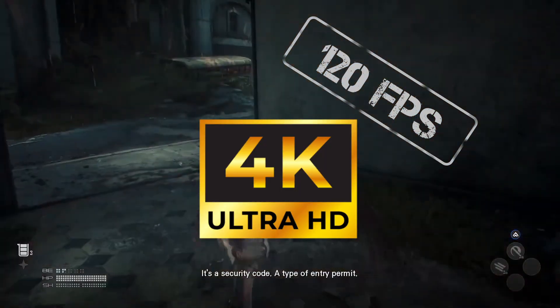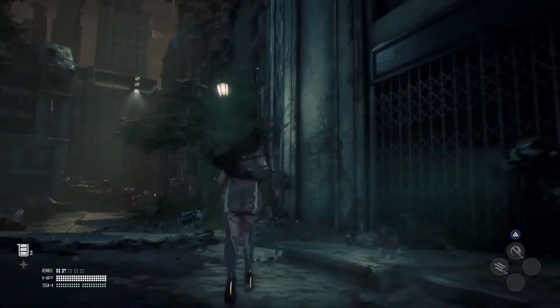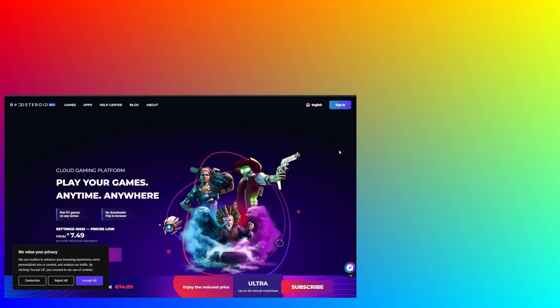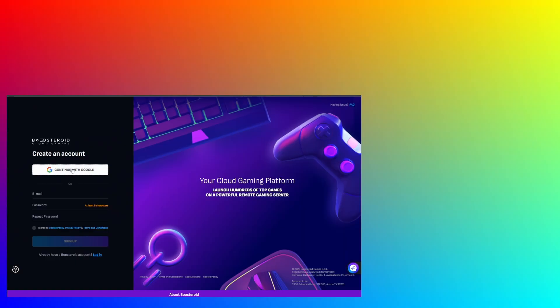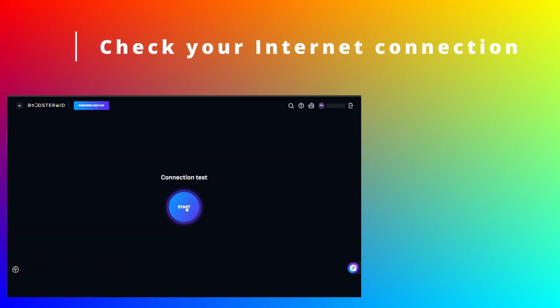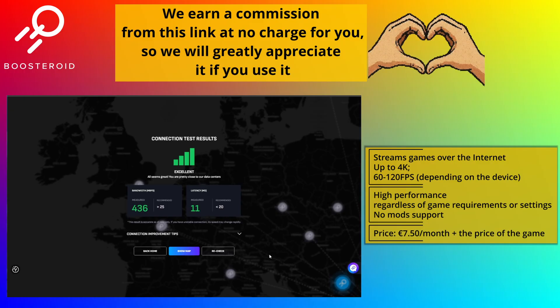It's a pretty good package all things considered, so I can honestly recommend it, especially for something like Stellar Blade. Using Boosteroid is super simple — just click the link in the description and register. You can even use your Google account. Then you'll need to get a paid subscription, but I first recommend checking your internet connection to the closest Boosteroid server. This will give you a good idea of what streaming quality to expect and if this service will work well for you.